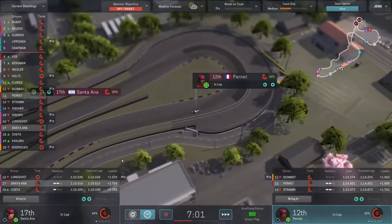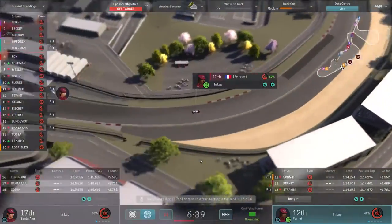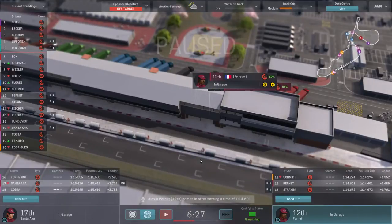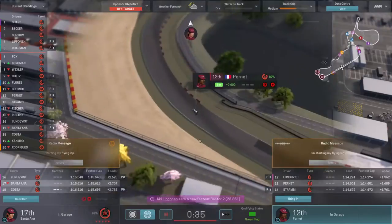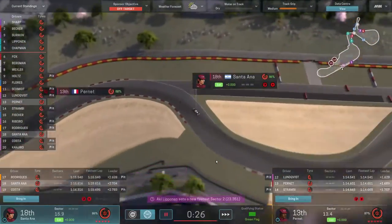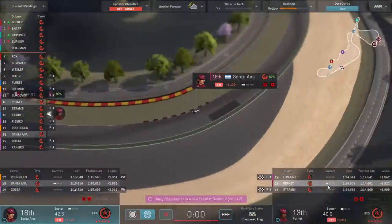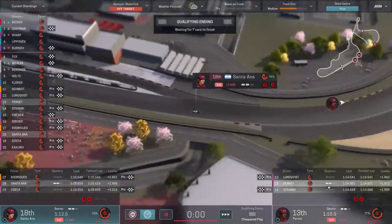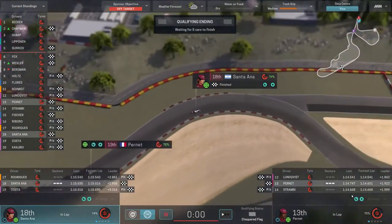A second a lap is a big difference, so it might be best to think about swapping Santorana sooner rather than later if we could have both cars near the top of the order. Pernay ends up 12th. No rain is forecast, so we'll come back for the final qualifying lap. On the final lap they're both going slower in the first sector — it looks like 13th and 18th is where we'll finish up, and they both post pretty much the same times as before.